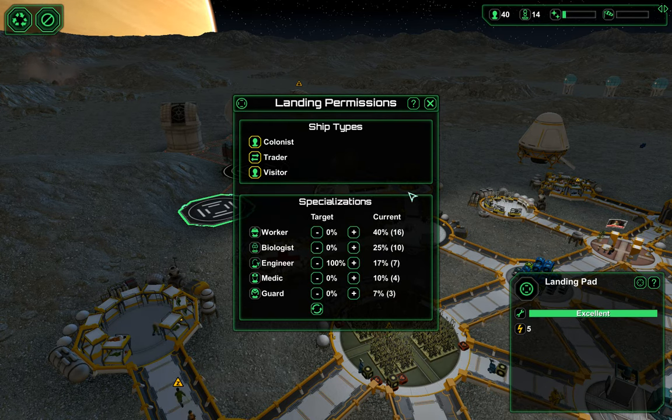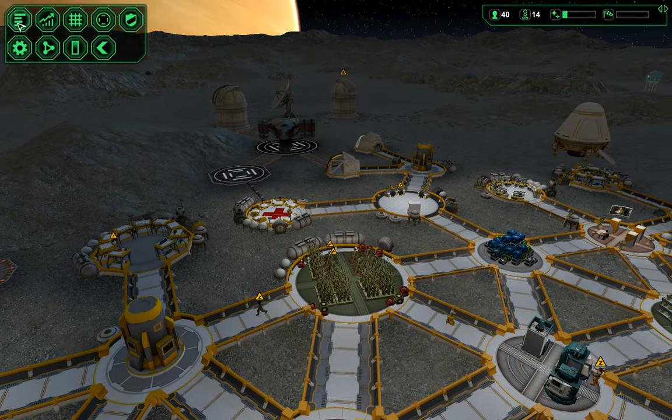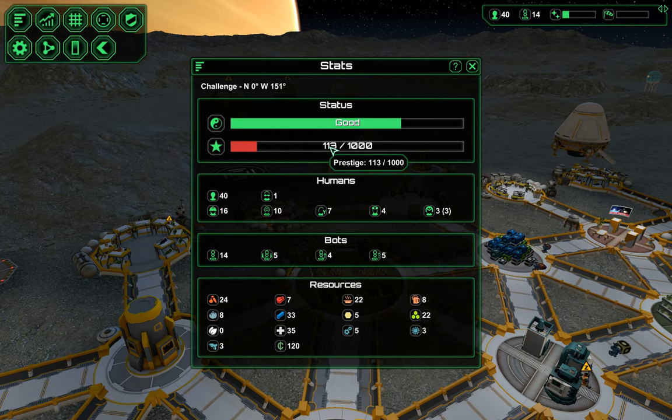We're also going to be turning off visitors. The very first thing we want to do is bring in some more guards, because our prestige is over a hundred, and on the third planet that's when you can expect invaders. On the first planet it's around 150, and on the ice planet it is 125. So invaders come progressively earlier — it's part of the difficulty level of the planet.